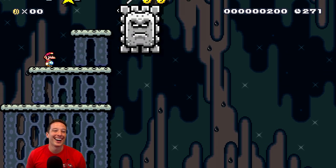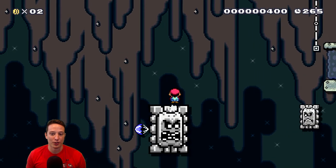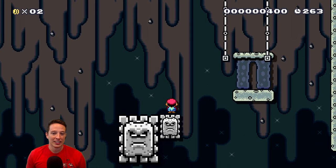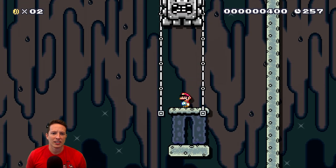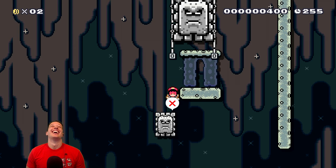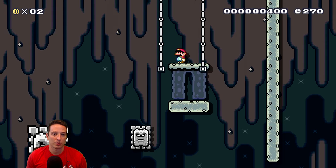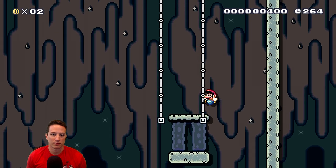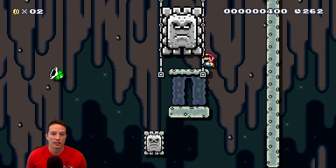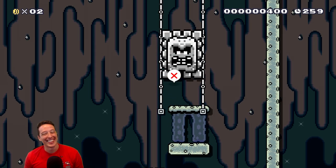Through that part. We don't want the star, because the star would have killed the thwomp. We're doing good so far. Something's gonna come down here, but what? There it is and we're dead. Here we go again. We got the thwomp. Dang it - we're dead. I knew that was gonna happen. I didn't know how far up the thwomp went, but we're dead. That's okay, we got it this time.